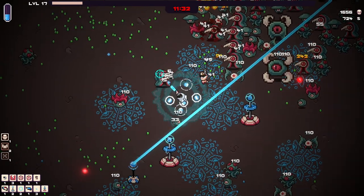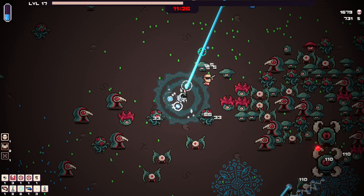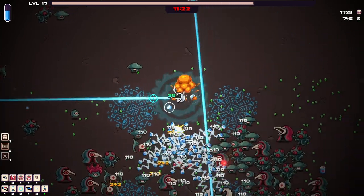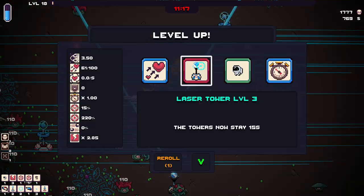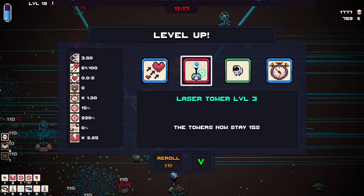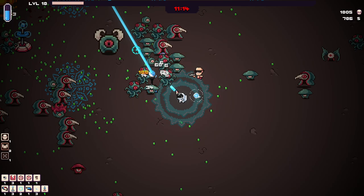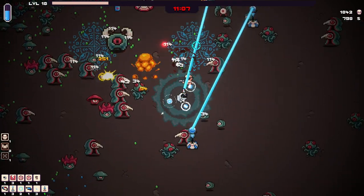We need HP real bad. It's not super dire, but it's getting there. We have 11 and a half minutes left on the clock. Here's some health — that didn't give me much. There's another one down there though. Laser towers now stay for 15 seconds — sure. I've got to make use of the rerolls as well. I want that health. So I think we're gonna have three lasers.